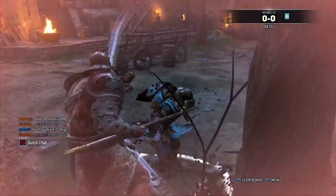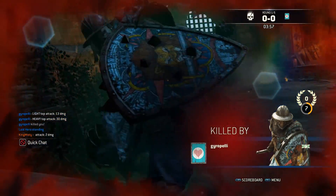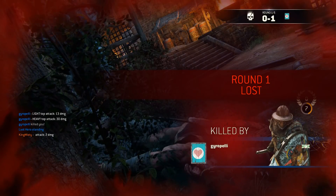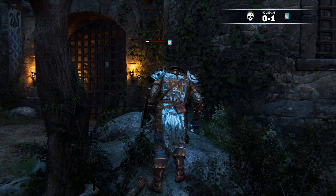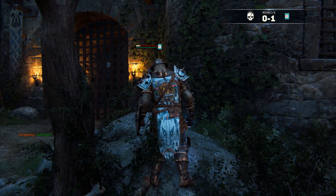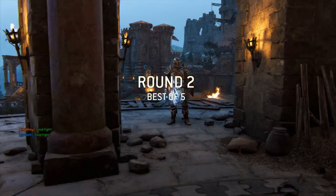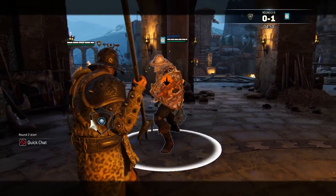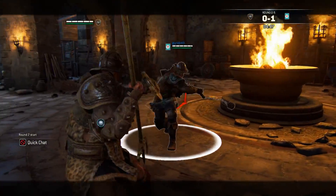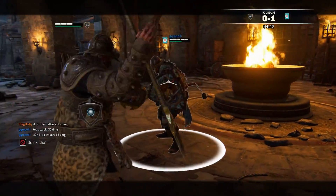Oh okay, almost hit him into the tree there to wall splat him, but I guess we're not getting any style points. My reflex guard dropped at the last split second before his heavy landed — really unfortunate. Probably shouldn't have gone for the deflect, but it was worth the risk I think. Pretty cool — I like getting deflects, way more satisfying than light parries.